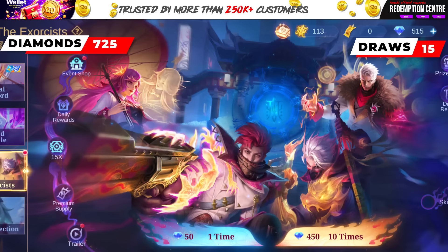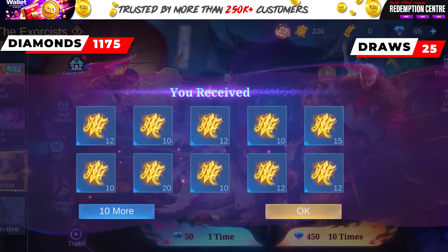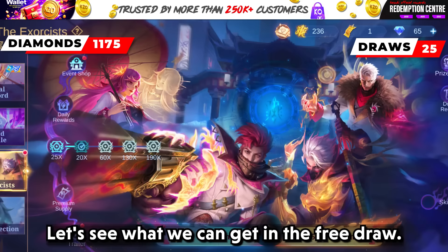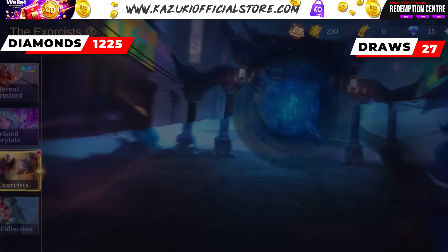Let's do a 10x now — I heard 10x is more rewarding than 1x. And we just got a bunch of crystals — seriously, no items, no skins. We have completed 25 draws, which means I can collect my Exorcist token. Let's see what we can get in the free draw. Wow, an emote! Well, looks like I am low on diamonds, let's do the last 1x. And we got 5 crystals.